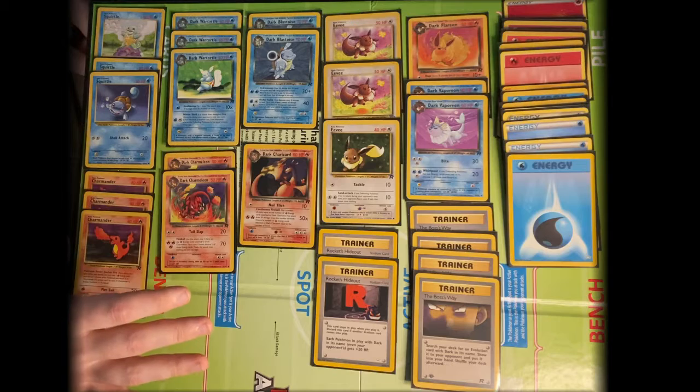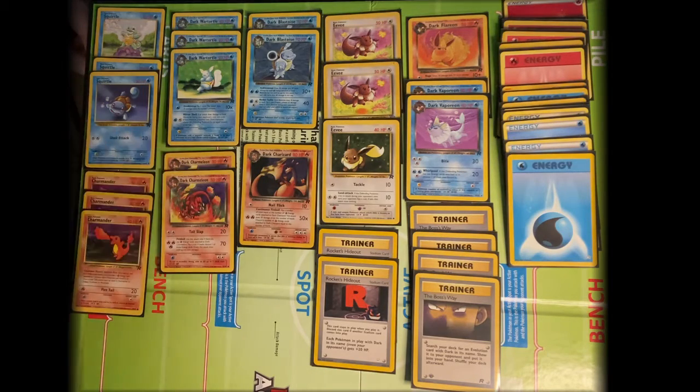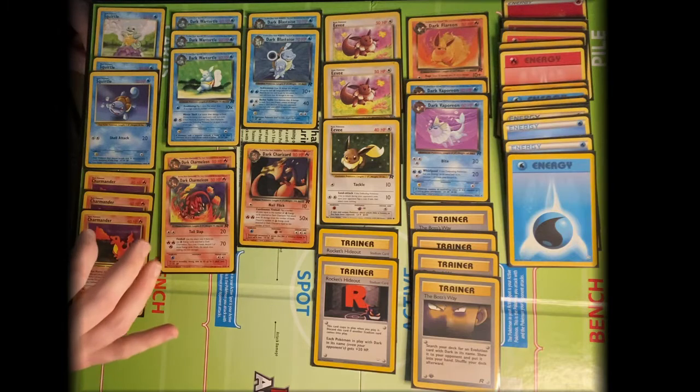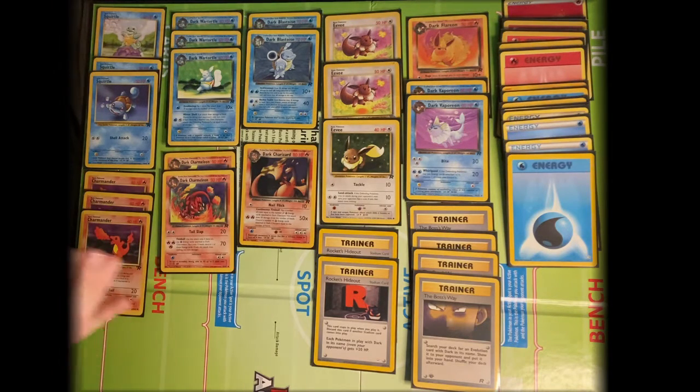The Water cards are all weak against Lightning, and the Fire cards are all weak against Grass, but then Eevee, if I have to fight with it, is weak against Fighting and resistant to Psychic. So I've got some options as far as the matchups that I can try to create. This will be a really interesting one to see in play. Hi, thank you for watching our video. We are Higher Education. Play, learn.